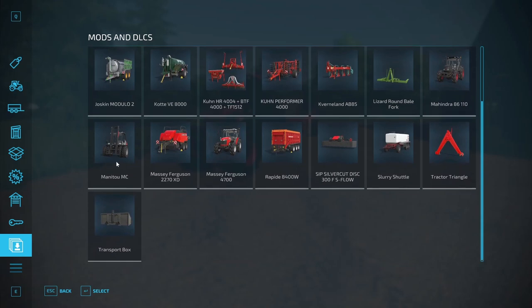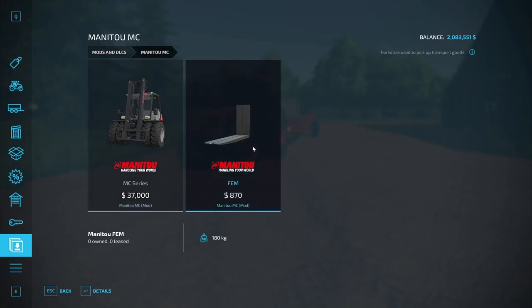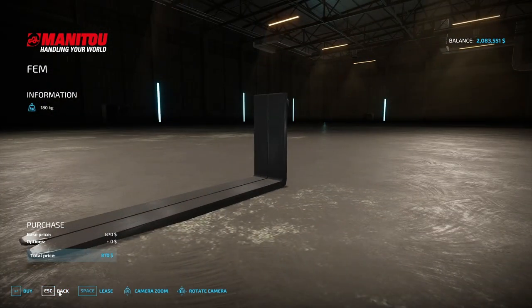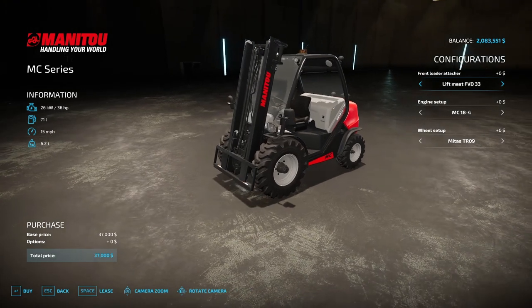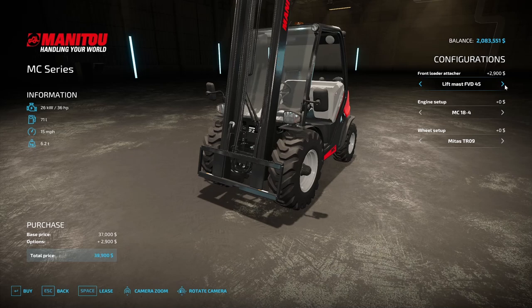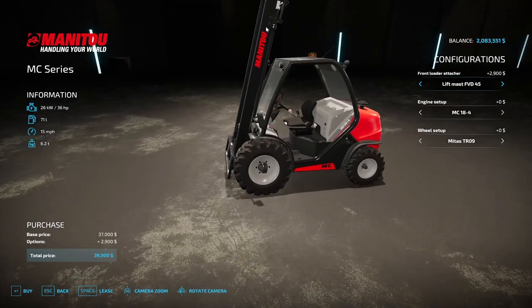Next up is the Manitou MC by Kiyosho, at $37,000. It comes with FEM forks for picking up transport goods, weighing 180 kilograms. No color customizations — you get what you see. The forklift itself has big wheels on the front, 36 horsepower, 71 liters of fuel, 15 miles per hour, weighing 6.2 tons. It has a lift mass FVD 33 front loader attacher, or you can go with the FVD 37 or FVD 45.